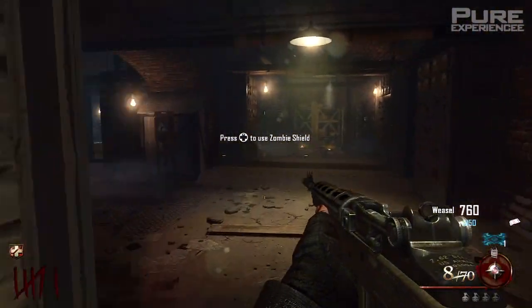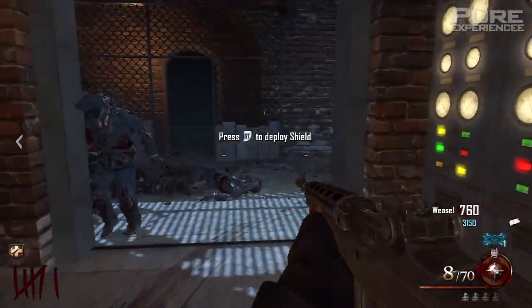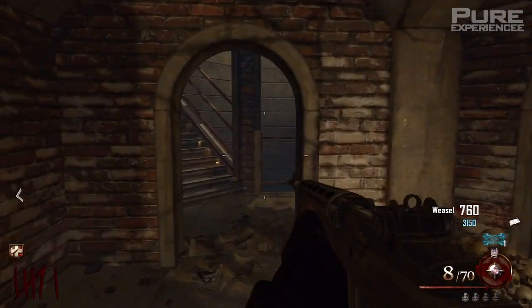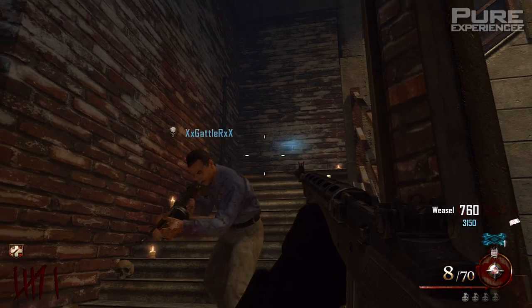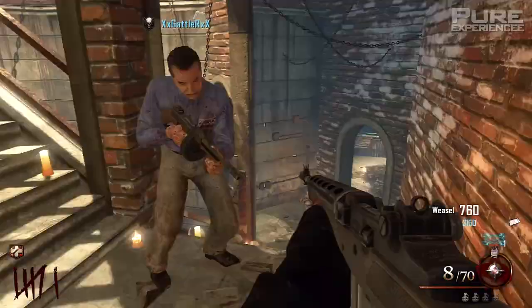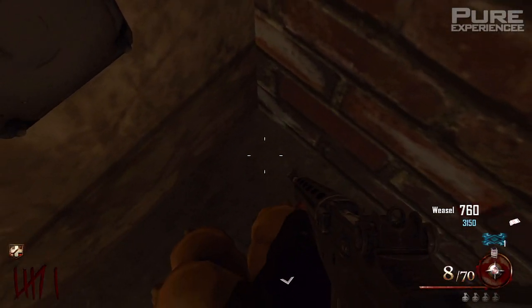This is two awesome spots — one of them I did find, so I'll take credit for the second spot. You're going to want to head over to the Citadel Tunnels, and then what you're going to do is get the second player, which is the blue player, to stand on the first set of stairs where the ooze is. And you're going to want the host to go sit in that corner there, with the riot shield on his back, and facing all the way down.